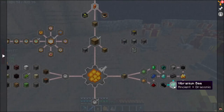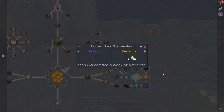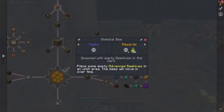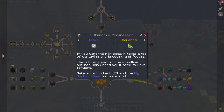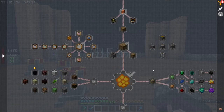Just breed all the Allmodium and Vibranium. Vibranium: breed a Draconic bee with an Ancient bee to get a Vibranium bee. Ancient bee — you feed a Diamond bee a block of Netherite. Allmodium bee: breed a Withered bee with an Ancient bee. So you've got to go from here to here, then feed a Skeletal bee with a Withered Rose. Skeletal bee: place some empty advanced beehives in a unit area and the bees will move in over time, spawned with an empty beehive in the dark. That one might be a little bit more difficult because I don't think I've ever done the skeletal bee.